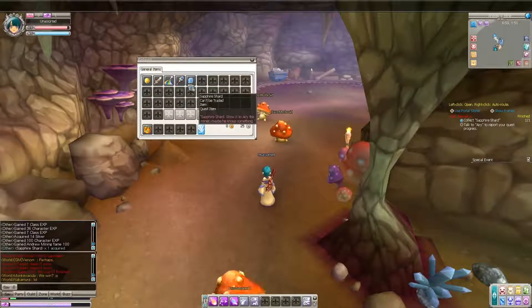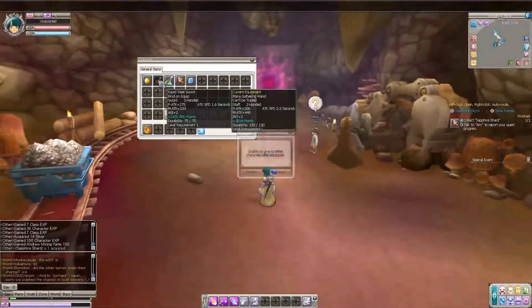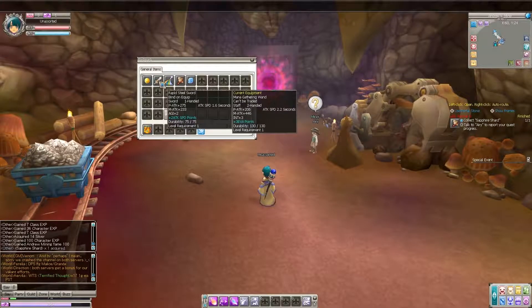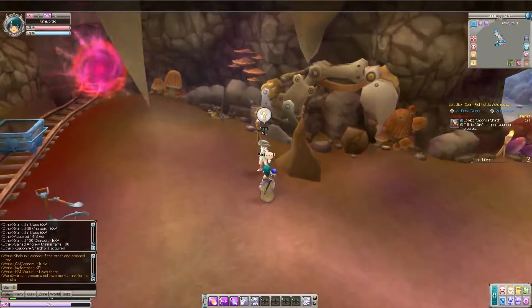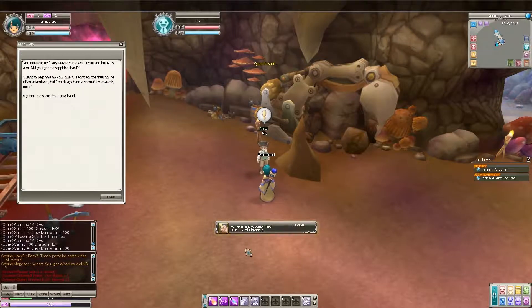That's how you open your inventory. That sword — wait, it increases magic attack too? Rapid Steel Solar — equipped sword attack plus 1. It doesn't increase magic attack enough though — interesting. 'Be careful — I think it's purpose involves the blue crystal. Use the hammer or fire spells to attack it, break its right hand and get the crystal shard.' Done — achievement accomplished: Blue Crystal Chronicles!